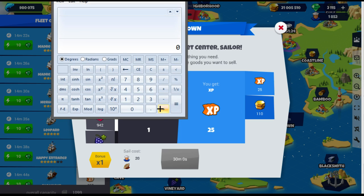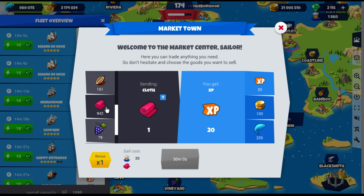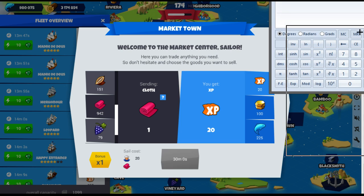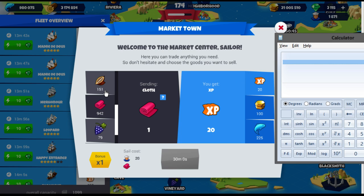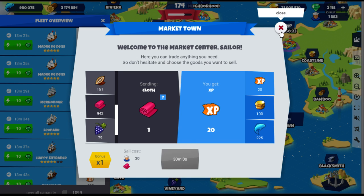So: 110 divided by 25 is 4.4 for coca. For cloth it's 5. That tells me that for cloth it's actually better converting cloth to gold than coca to gold. Wait — coca gives you 25 experience, but cloth only gives 20. So for collecting gold, coca gives 25 — that's the better option for XP, considering all multipliers equal. But that changes as you level up.